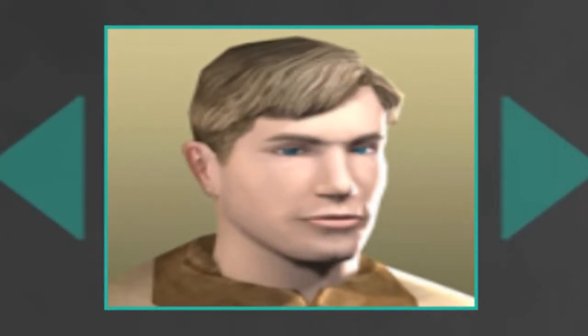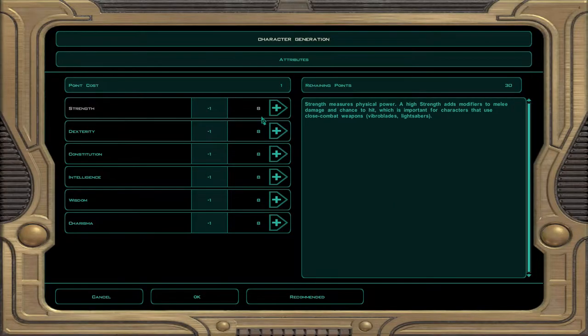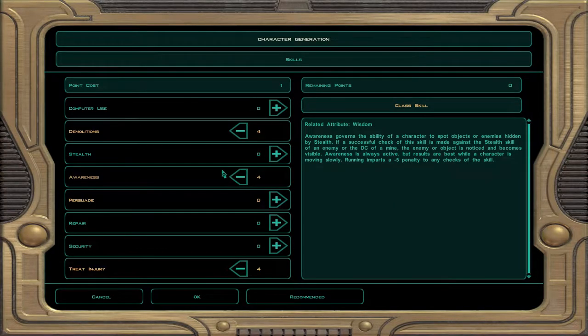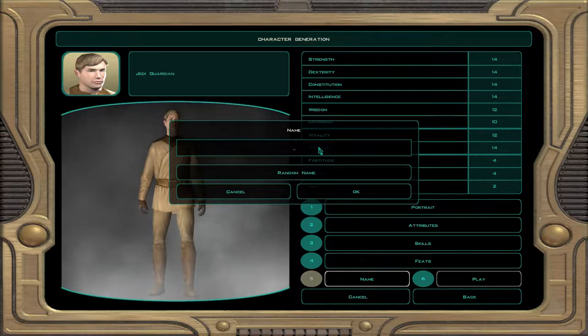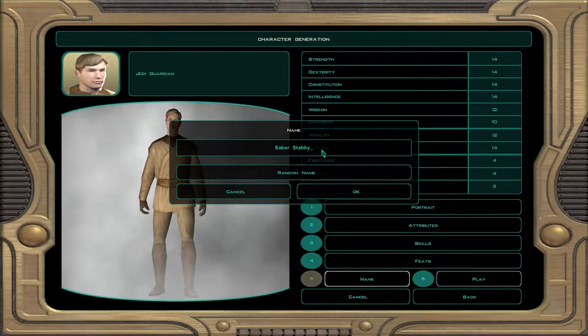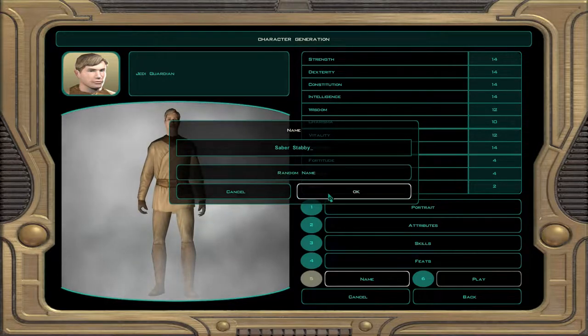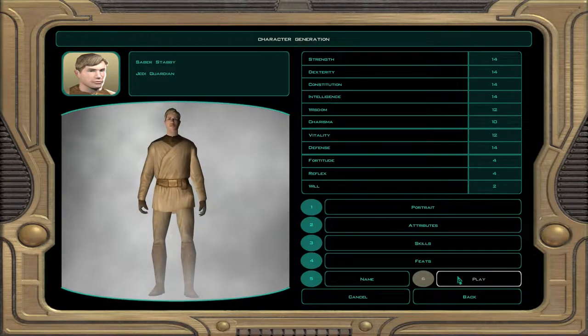Examining the portrait further, I couldn't help but notice how silly he looks. I mean, look at those lips. And I didn't notice this until I was editing everything together, but look at his left eye — he's not even centered properly, poor guy. We then select our character's attributes, skills, feats, and then name our character. After a long debate with myself, I decided to name my character Saber Stabby. In retrospect, I regret not prefixing that name with Darth to make it sound more Star Wars-y.